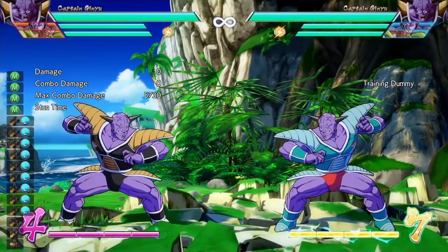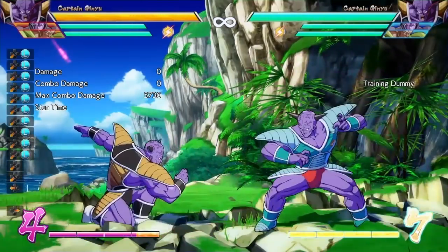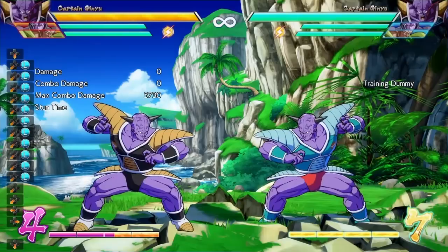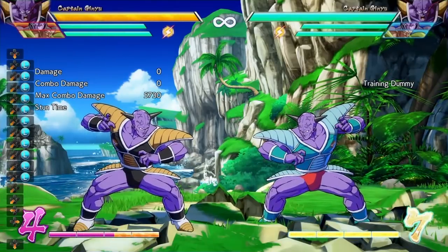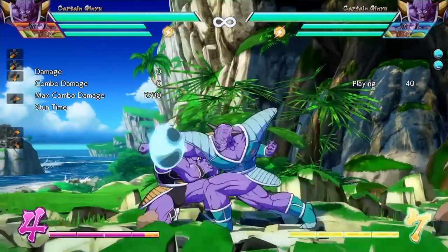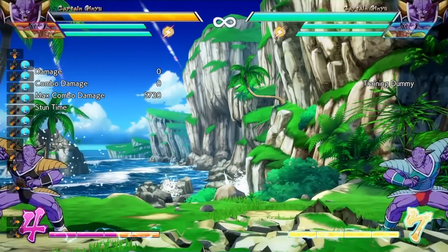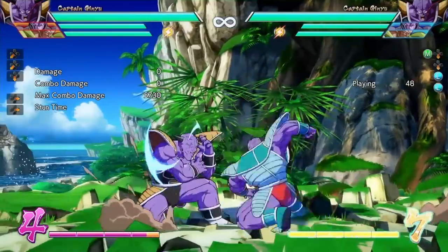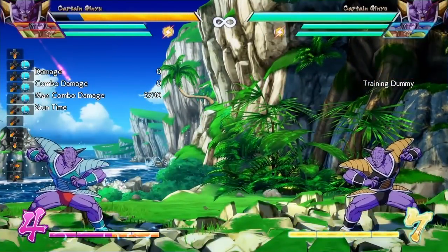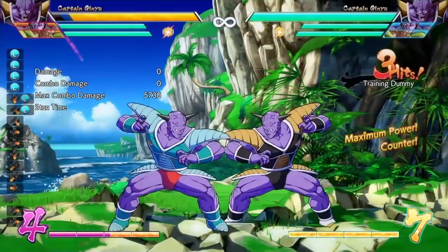The next move is the medium version of the shoulder rush. This move causes around the same amount of pushback. The main difference is that where the light attack keeps you in a true block string, the medium version has a gap in between. If your opponent is pressing buttons they will be hit out. If the medium version hits, you can easily use an advancing attack to continue the combo. Or if your opponent keeps blocking, you can use this as a pressure tool and continue your pressure after the vanish.